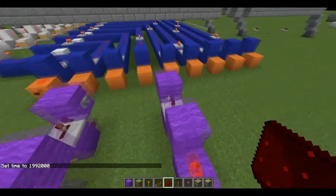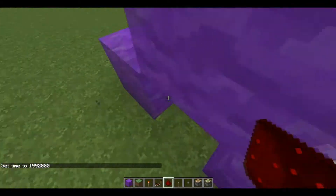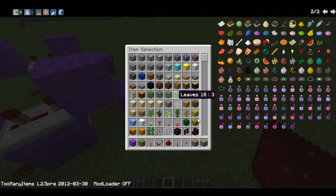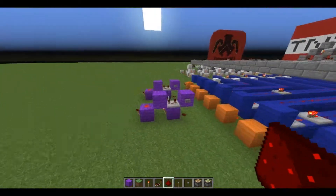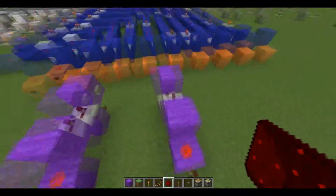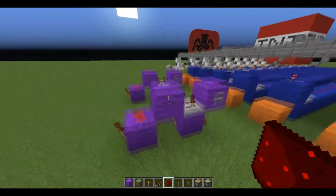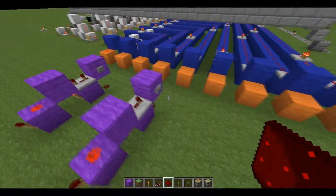This has been my tutorial on how to make this simple monostable circuit. The blocks can be basically anything — anything but glass, pistons, glowstone, or half slabs, obviously. But that's pretty straightforward if you know any redstone at all. Thank you so much for watching, please don't forget to leave a rating, subscribe and all that stuff. And I'll catch you guys next time. Bye.